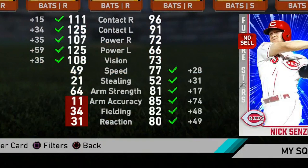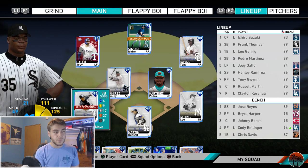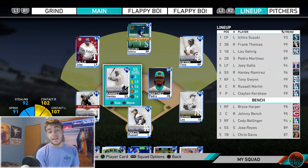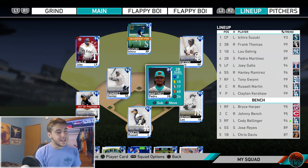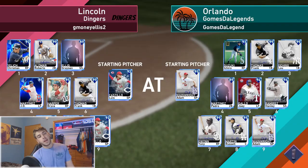11 arm accuracy, 34 fielding and 31 reaction — having him out of position over at third base. Otherwise the team: we got Gallo playing left, Hanley making his debut on YouTube I believe. We changed our cap, Pedro Martinez on the pen, Jake McGee who is brand new, and then we got Burble I-11 and Jack Morris on the rotation. We're undefeated so far in this ranked season. Let's keep it up. And here we go into this game.